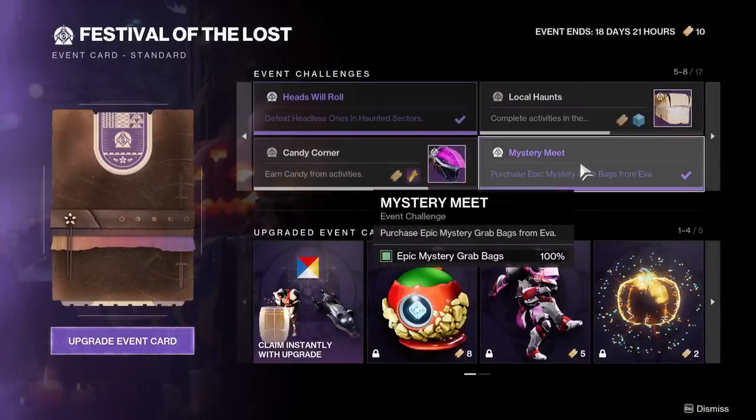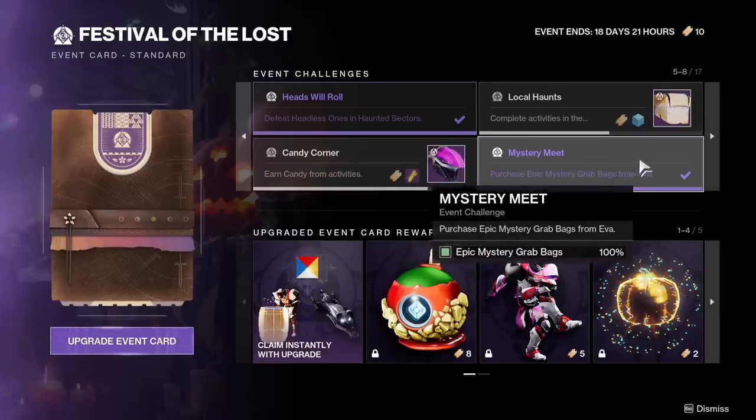Mystery Meat — 3 epic mystery bags from Eva, that's 3,900 candy. That is basically nothing in the grand scheme of the event, pretty easy.